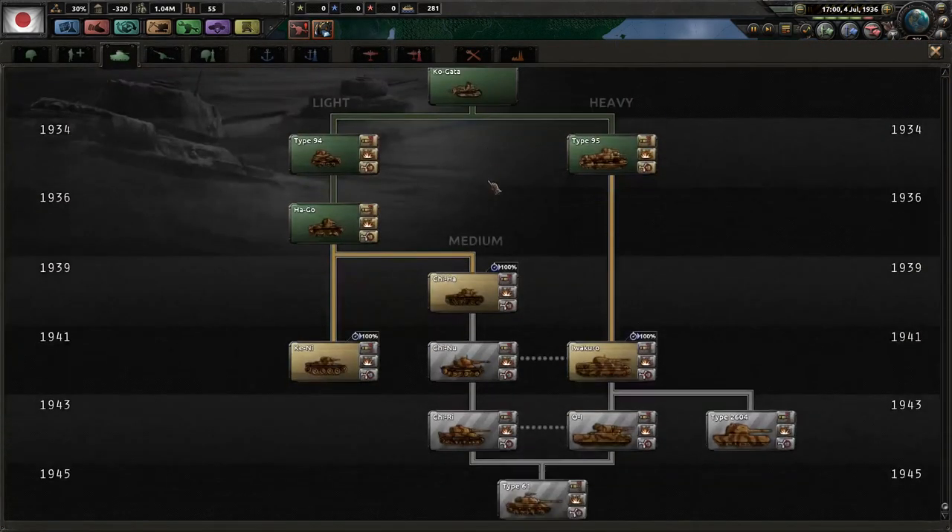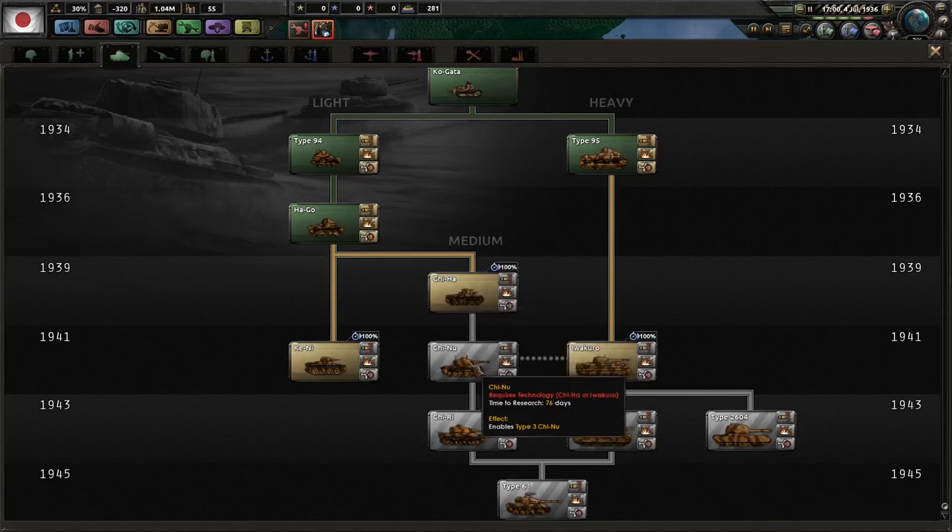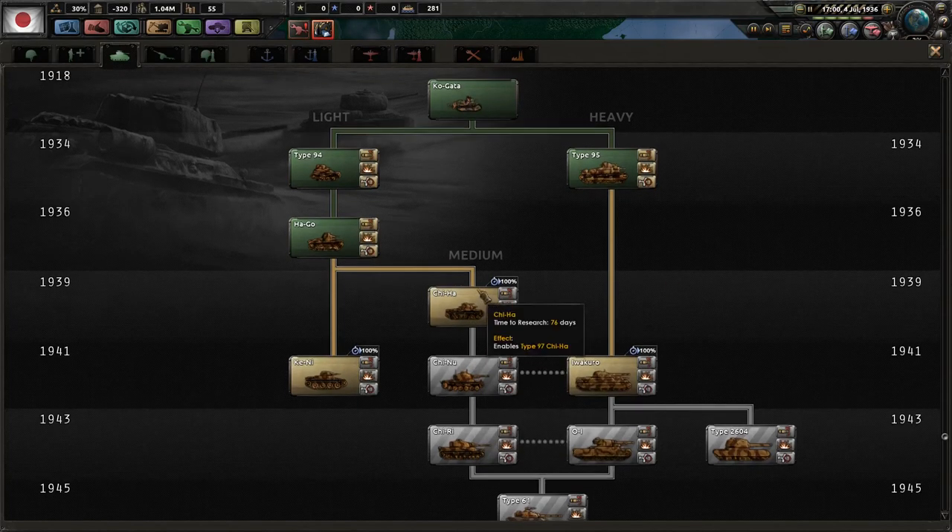The Chi projects are in effect. In 1936, you are 76 days away from medium tanks, or 76 days away from the light tank 1941 model, or 95 days away from heavy tank 2. It's a very powerful bonus. You could alternatively wait until later, then research medium tank 2 and jump to the 1941 model of medium tanks using that ahead-of-time penalty reduction.